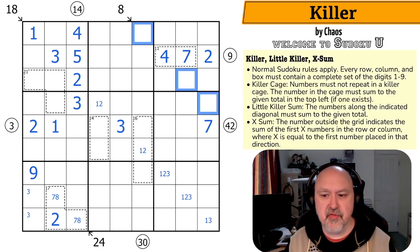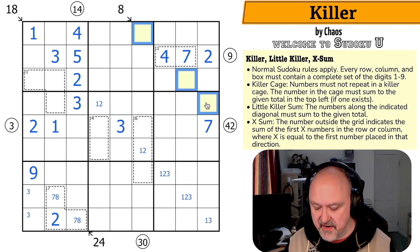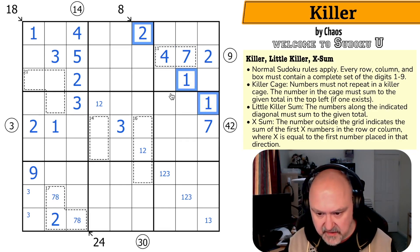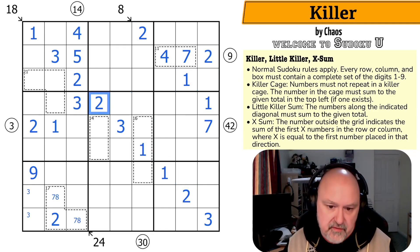Those cells have to sum to 4. If I put a 3 anywhere along here, I'd have 2 cells summing to 7 and the other 2 cells would have to sum to 1 — not possible. So I can't put a 3 anywhere. These are all 1 and 2. That 2 sees that 1, so that's a 1; that 2 sees that 1, so that's a 1. 4+1+1 is 6; to get to 8, that's a 2. The 1 looks down making that the 3. This 1 looks down making that the 2 and that the 1. This 2 looks down making that the 1 and that the 2 — and I fully resolve the 18.